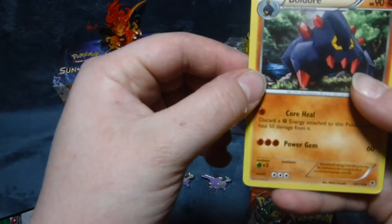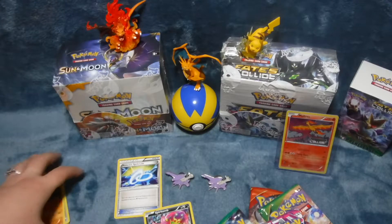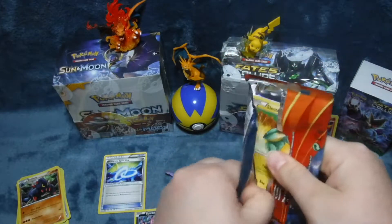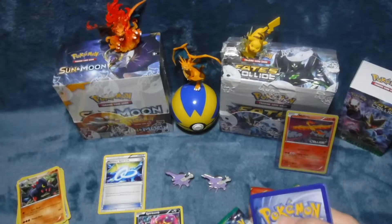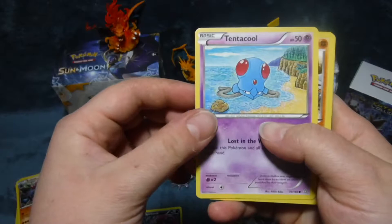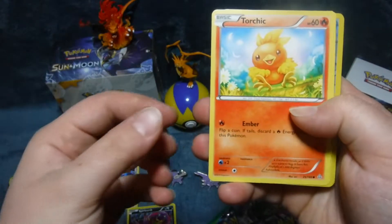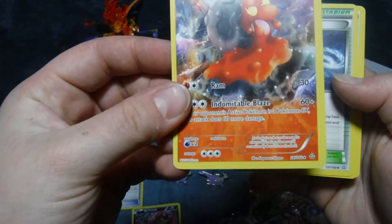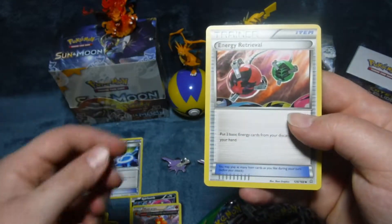We do have two beautiful children, so you may hear them in the background — it's bedtime, they should be going to bed soon but they're trying to fight it. That's a cute electric Tentacool, I've never seen these cards before, these are pretty. That's cute, nice and shiny. Here's our rare — Rough Seas. I have that in my deck. Energy Retrieval.